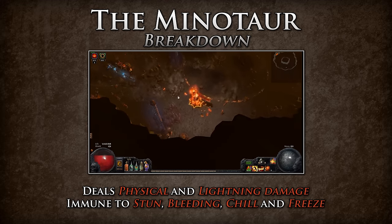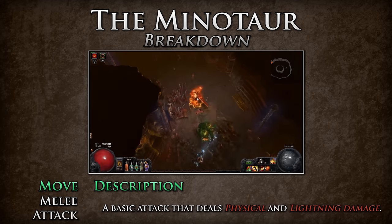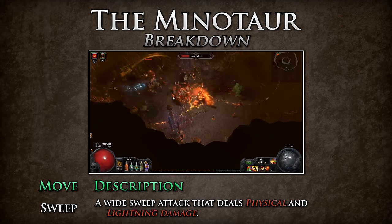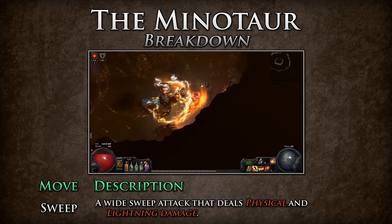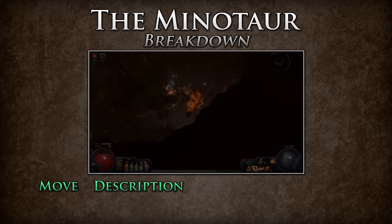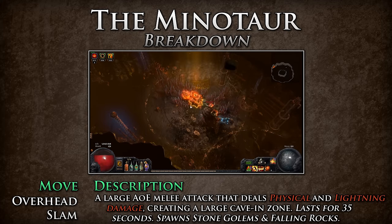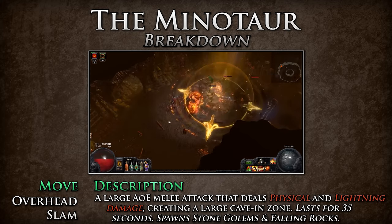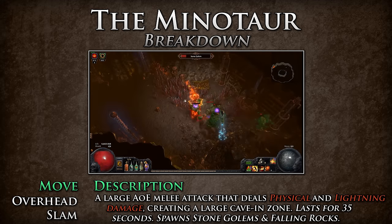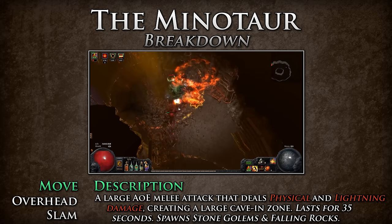The Minotaur makes sure to get in your face and will never let you walk away from the fight. The Minotaur performs the following moves. A melee attack — a basic attack that deals physical and lightning damage. Sweep — a wide sweep attack that deals physical and lightning damage; try to move away from the Minotaur to get out of his sweep range. Overhead slam — a large AoE melee attack that deals physical and lightning damage, as well as creating a large cave-in zone that lasts for 35 seconds. This zone spawns stone golem adds as well as falling rocks that deal deadly physical damage. The recommendation is to move out of the way of this slam and lure the Minotaur out of the cave-in.